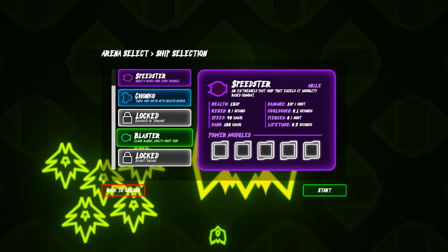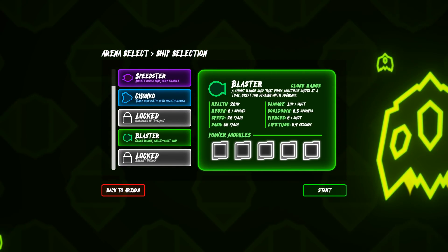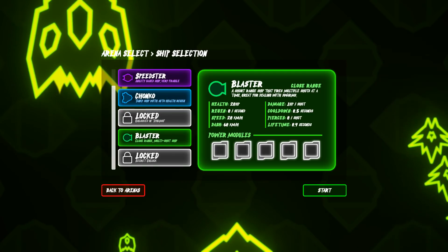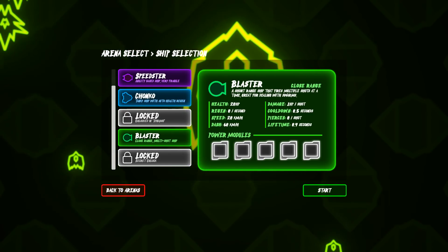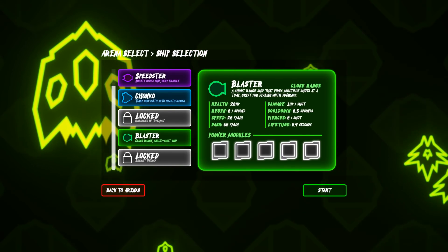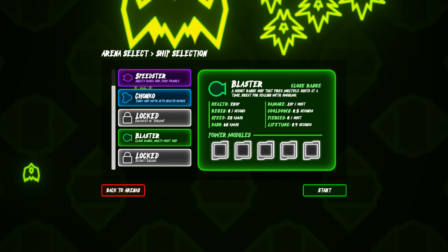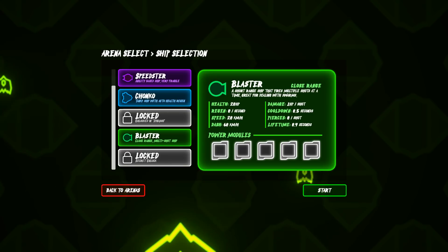The Blaster — a short range ship that fires multiple shots at a time, great for dealing with swarms. You don't say! If you want to see that and want to see more episodes, let us know in the comments. There's clearly a lot more to this game than what I showed the first time around, and it gets much more difficult — there's a definite ramp up in difficulty.